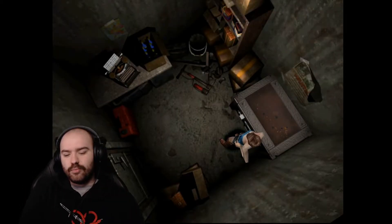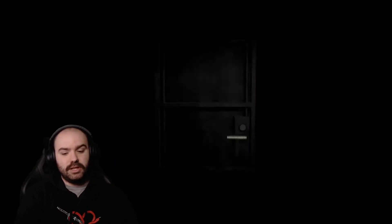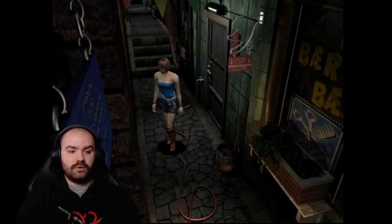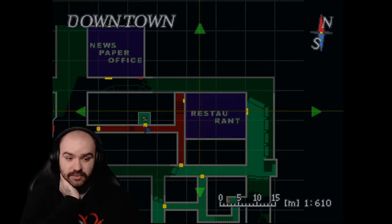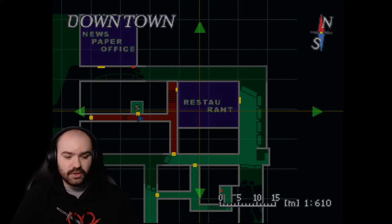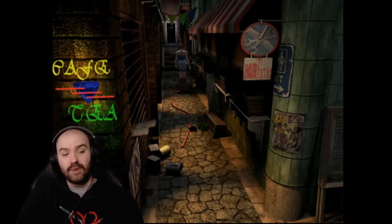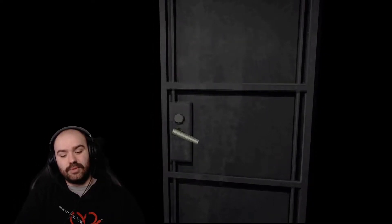Welcome back to Resident Evil 3. Where we left off last time, we have to figure out some sort of puzzle with the water flow out this way and something in the restaurant. We're going to run back into it and figure out where we're going. I might just quickly put my ink ribbons back because I can't see them being very useful.